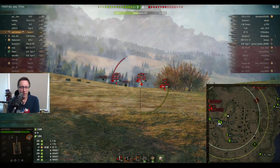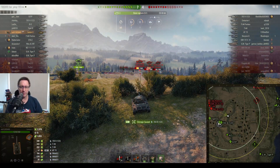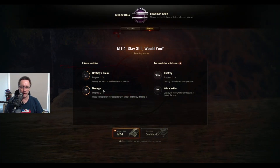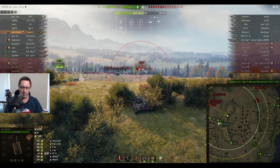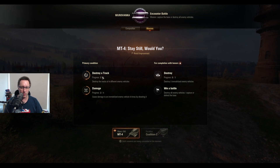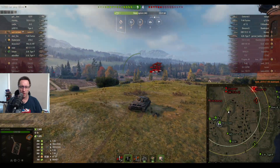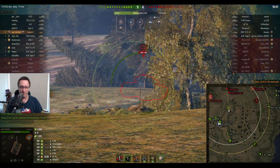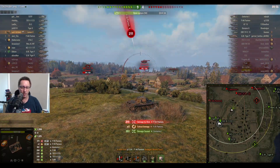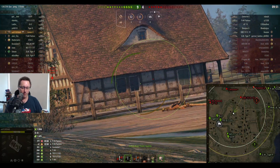He damages the 703 while it's tracked — that's two out of four for both conditions of the mission: track four tanks and damage tracked vehicles four times. The score is 9-4 now and the result is looking good. He shoots and tracks the Centurion, then the Pantera shoots him and damages his ammo rack. A quick tap of the repair key fixes it.